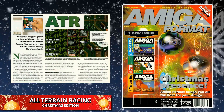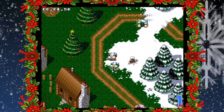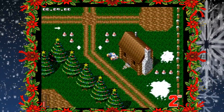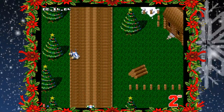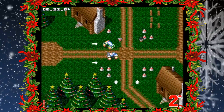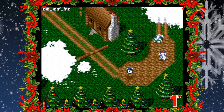ATR All Terrain Racing Christmas Edition came on issue 67 of Amiga Format in January 1995. This was a two-course demo of Team 17's Amiga exclusive All Terrain Racing with a Christmas theme. The original ATR often gets overlooked, especially when compared with the popular top-down racers on the Amiga like Super Off-Road and Micro Machines, but it's a fun, well-presented game with some lovely graphics and superb music and sound effects. This Amiga Format exclusive demo is no different and is excellent both visually and audibly. The music has a remix of Jingle Bells and has that signature Amiga quality.